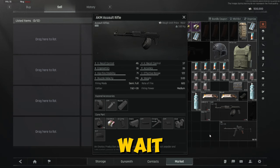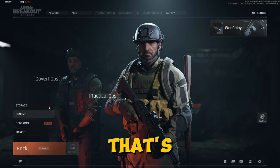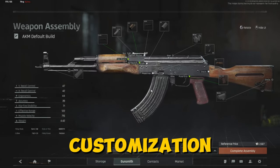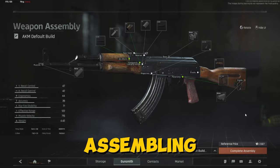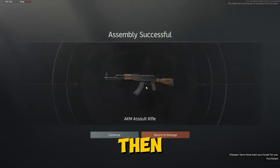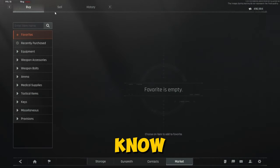I try pressing F to list items on the market but it doesn't want to list — not sure if that's a bug. I check the missions tab, which does show missions. Then I head to the gunsmith where you can start assembling stuff. This is the customization — the guns are cool. For example, with the AKM I picked up, I can start assembling it, complete the assembly using parts I have, buy different components, and end up with a fully functioning AKM I can customize and build on my own. But the market doesn't seem to want to work right now.